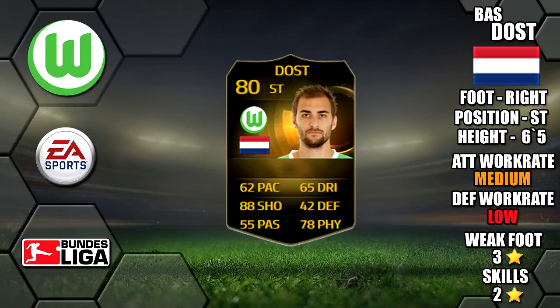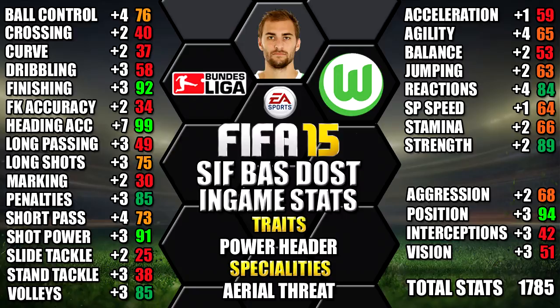Today we're reviewing second in-form Bas Dost, who plays for Wolfsburg in the Bundesliga. He's 6'5" tall, right-footed, with medium-low work rates, a three-star weak foot and two-star skills. His standout in-game stats are 99 heading accuracy, 94 attack positioning, 92 finishing, 91 shot power and 89 strength. We've also included all the upgrades from his in-form version as a comparison so you can see each individual stat increase.